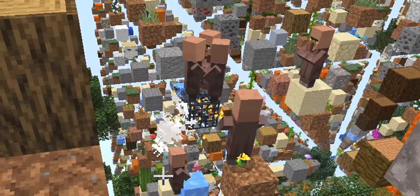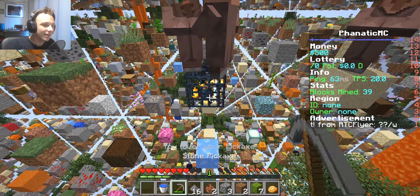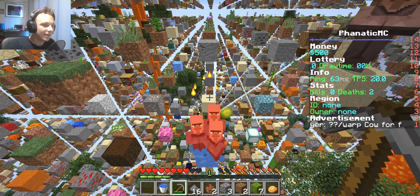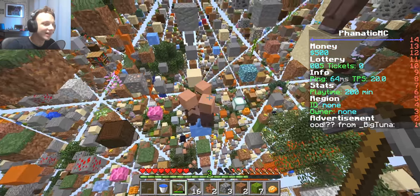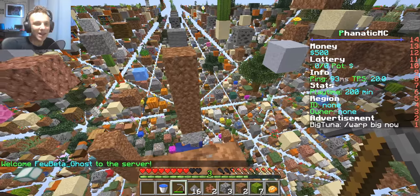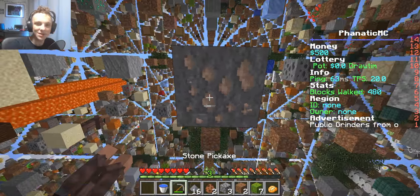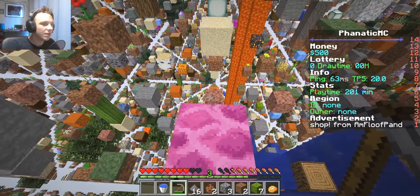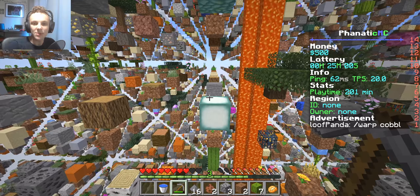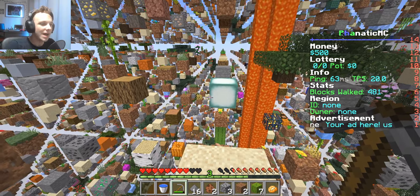These villagers are really freaking annoying — I'm thinking about just getting rid of that spawner. At least I got some XP from that. There's some iron right there. Oh my god, this water bucket makes everything so much easier. Yeah, there's some more over there. I want to get like a decent amount of iron so I can make an iron pickaxe, which will be good for getting diamonds.